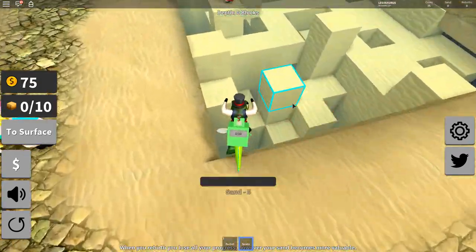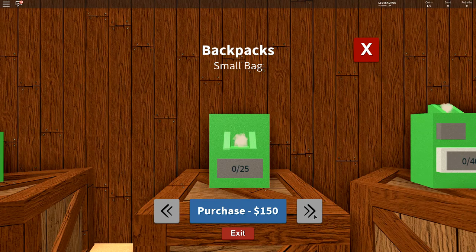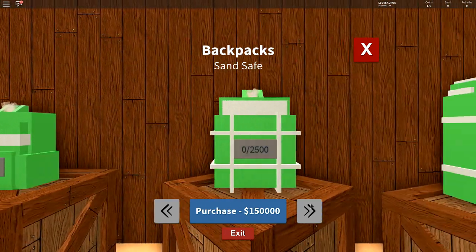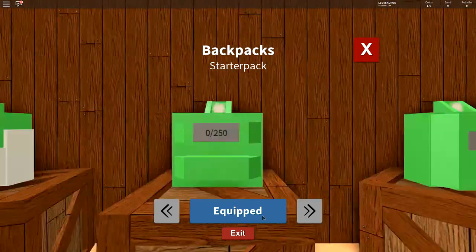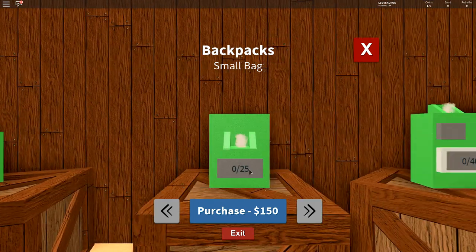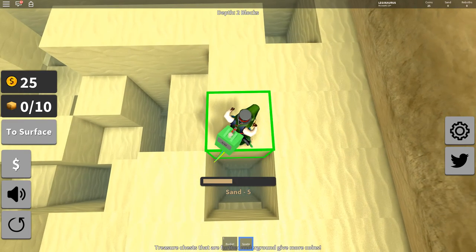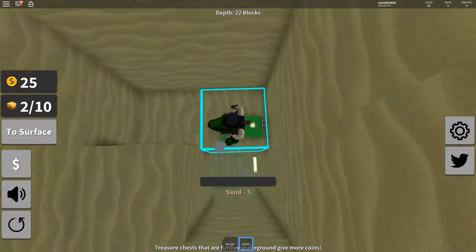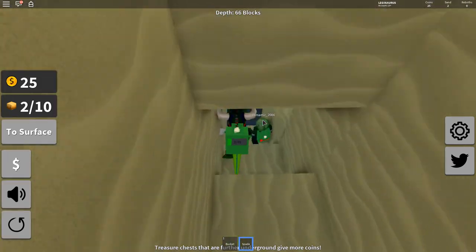I was doing it wrong the whole time! Now I have enough money for a bigger backpack — wait, backpack, not bucket. What's the point of the bucket? You can get bigger and bigger backpacks, and there's even an infinite backpack — that's a game pass. I'll get a bigger backpack, dinosaur green color of course. But how do you actually find the treasure? I guess I'll go down deeper.